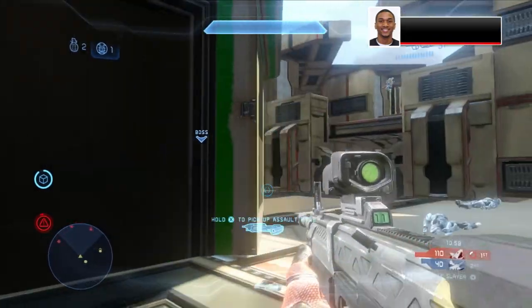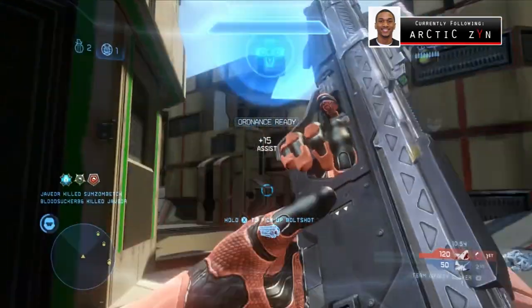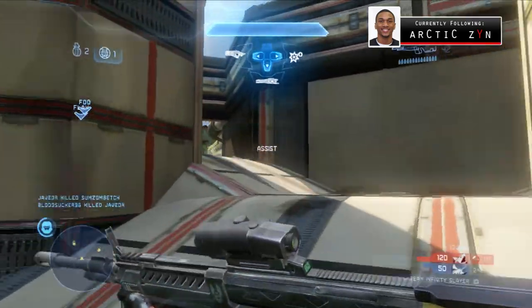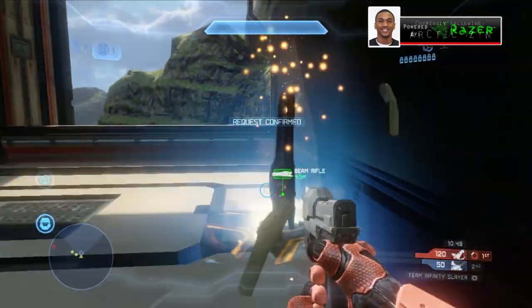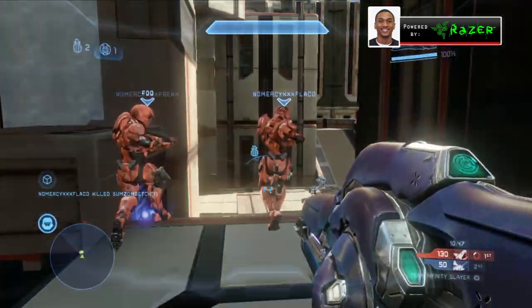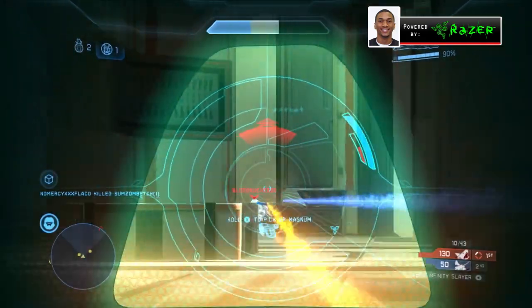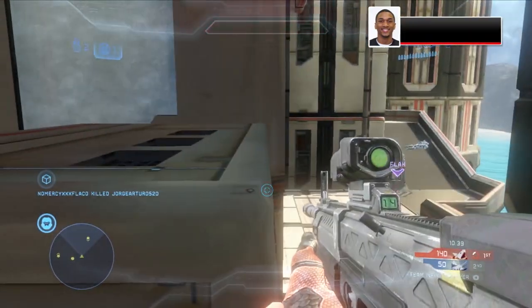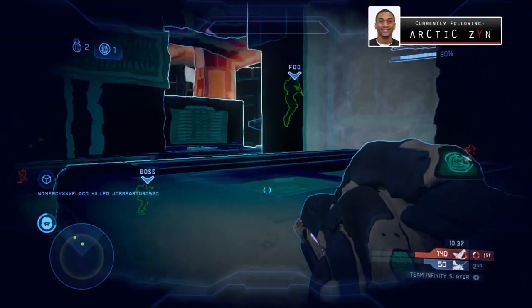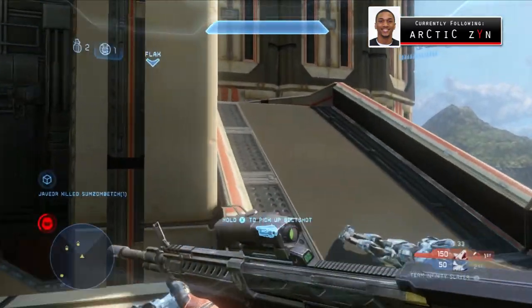This particular map has four different areas — there's red, yellow, blue, and the middle is green. I believe one side is purple as well, so it's really easy for callouts. You guys may notice I'm using Promethean Vision, which is going to be my next Halo 4 tips and tactics. I'm going to get right back into the groove now that this playlist is out.